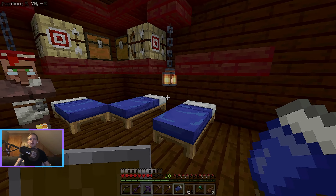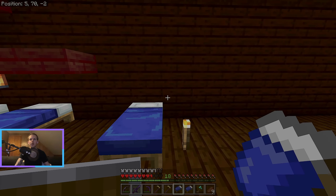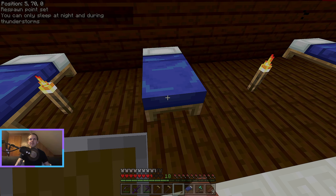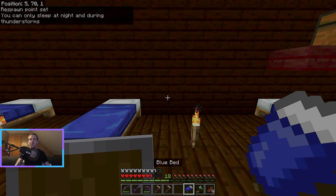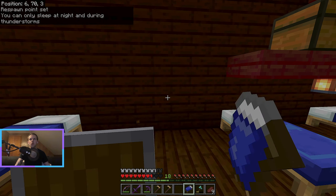Let's get beds placed down. The way we've been doing this, it goes one, two, three, and then on the fourth. So one, two, three, and then here would be the next station. I need to have more than one bed on my hotbar. Now that I think about it, that's probably not going to line up. So I need to do it differently on this wall, I think.